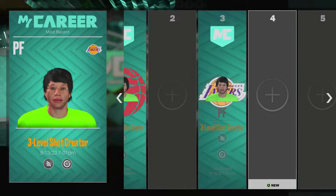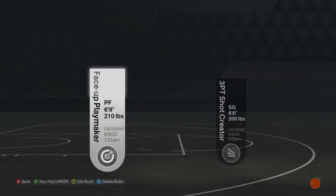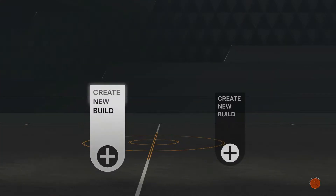I know you guys are gonna make this build and try to drop me off with it, and I'm ready for it — but you're not gonna drop me off. My center is a demon too, so you're not gonna drop him off either. We're gonna get into this build right now. It's a post scorer — he could do post score things — and we're gonna get straight into it.